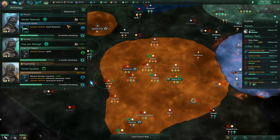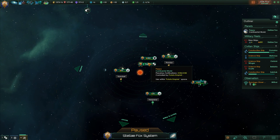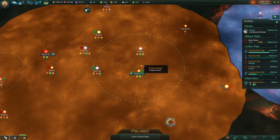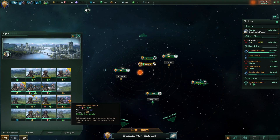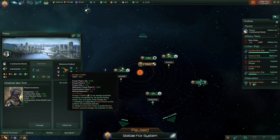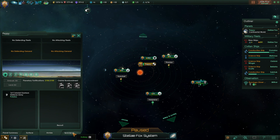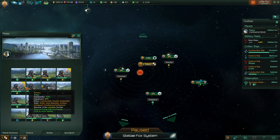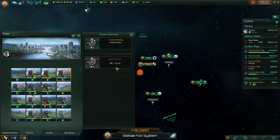Ladies and gents, thank you very much for watching this episode of Stellaris as the Potato Empire. Construction of the Betharian upgrade just completed — 12 power from one tile! Holy cow. As a planet we're outputting 40 energy total. 12 power from the Betharian Power Plant — that's crazy. I'm going to queue up an upgrade to the Power Plant Mark Two over here.